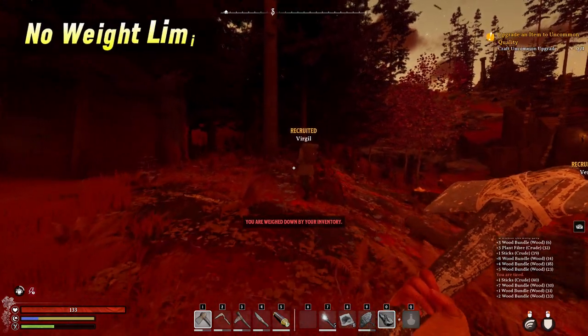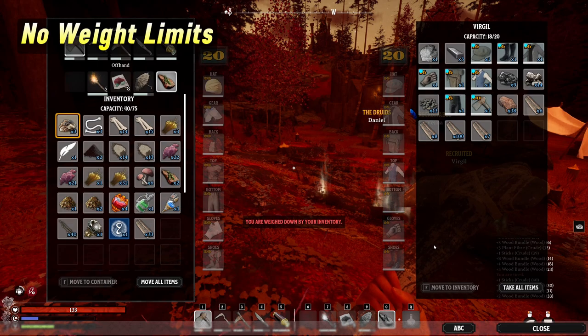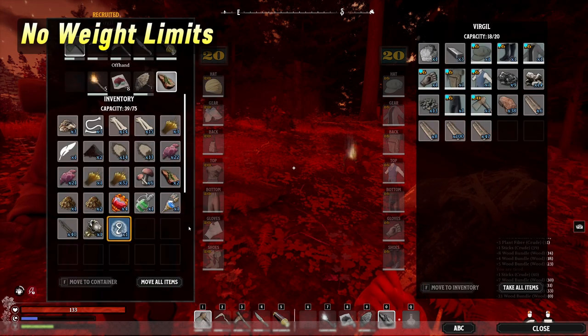Check out dear old Virgil here — recruits like him don't have any weight limits. They're monsters. You can put all your heavy items in their inventory without burdening them. Here Virgil, since you like wood so much, why don't you have some more?